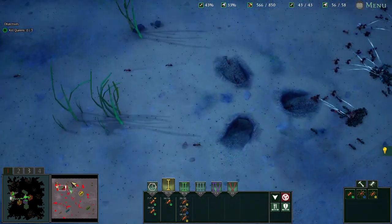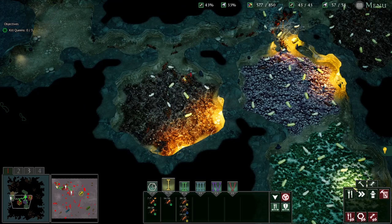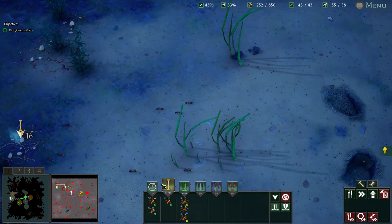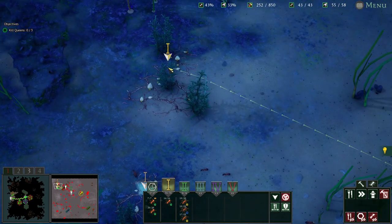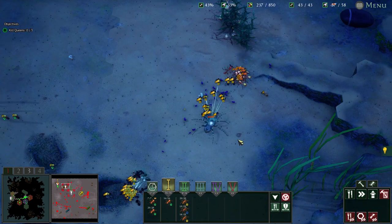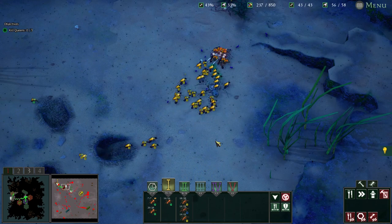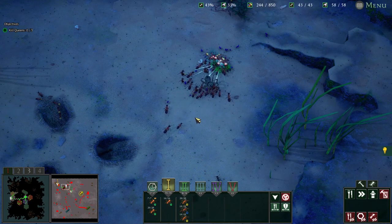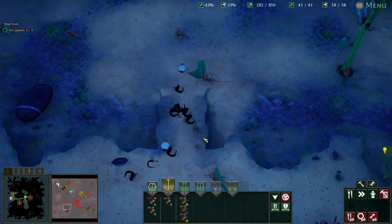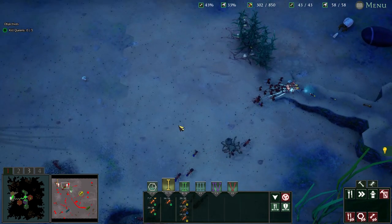Oh — you guys coming back and attacking me? Yeah, they are attacking me, fair enough. Let's get a couple of upgrades — as long as the workers keep hauling food we should be okay. A spider just got involved — not your fight, but you're going down into the food pot. These are green and blue — the leaf cutters. Leaf cutters don't seem to be that aggressive. Vegetarian — there you go.